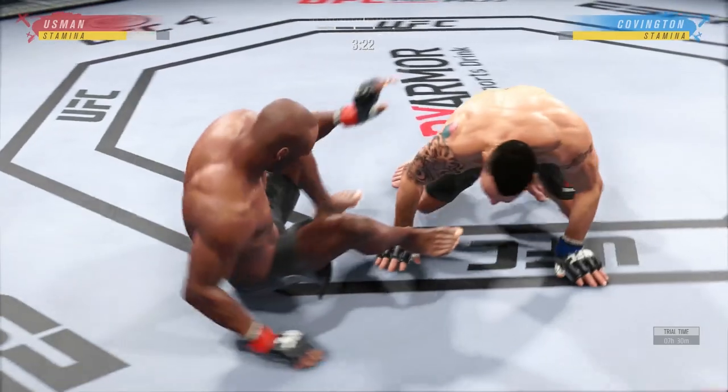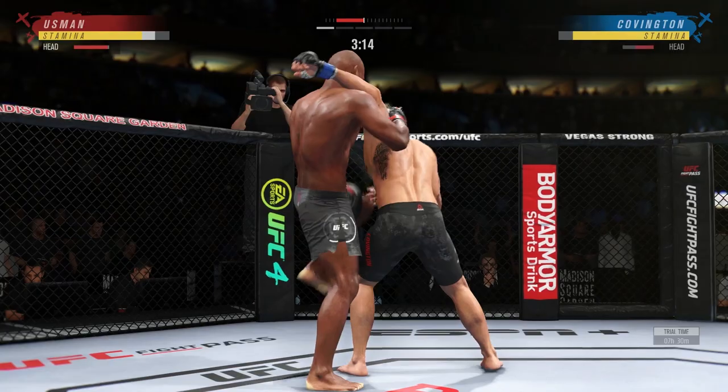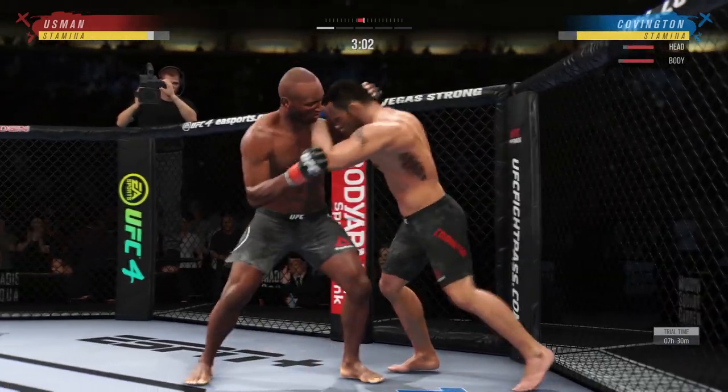If your left hand's in the front, which is orthodox, then it is R1 and square to initiate the clinch. Obviously sometimes you might not be at the right angle or the right distance and you might miss — that just happens. Remember the game is not fully released yet, so it can happen.